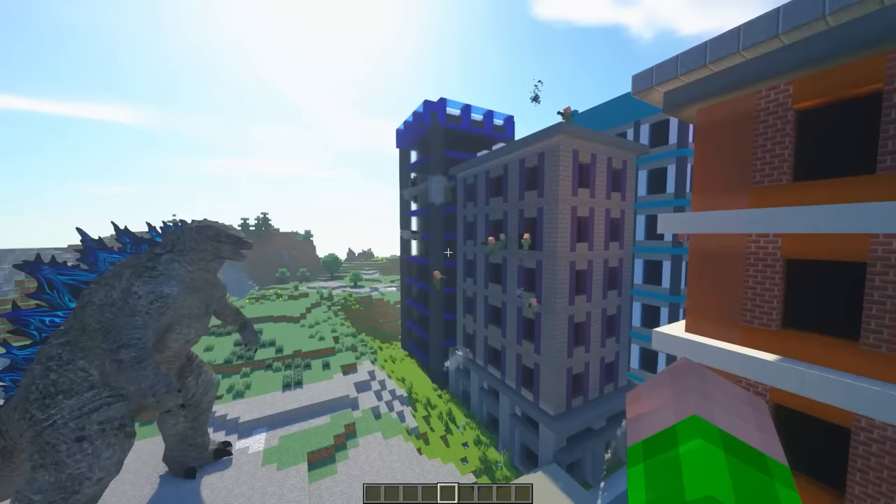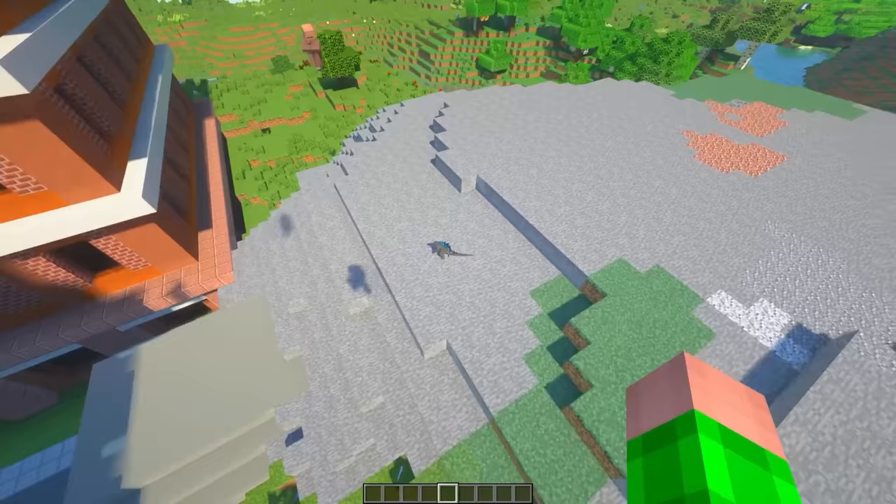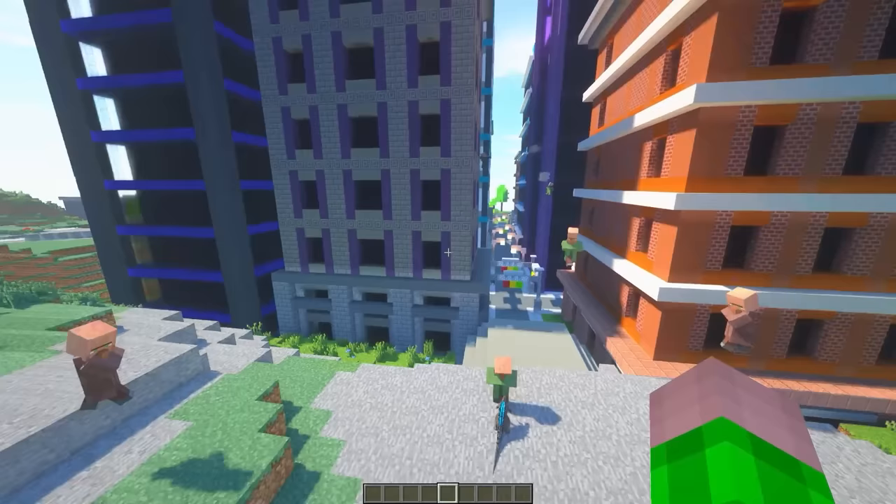Meanwhile, my Godzilla is moving towards the city. Look at this — the villagers are brewing some potions over here. It seems like they're going to use this potion against Godzilla. So what is the effect? He made Godzilla smaller? Can you see this? Godzilla is now the size of one block. They even started brewing shrinking potions.